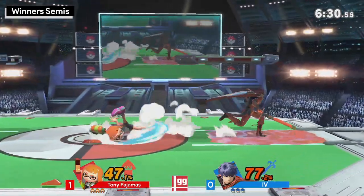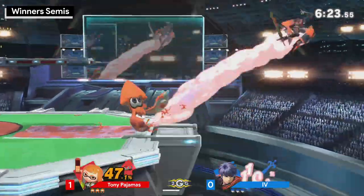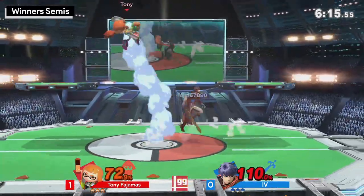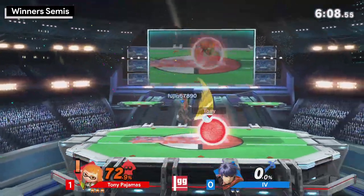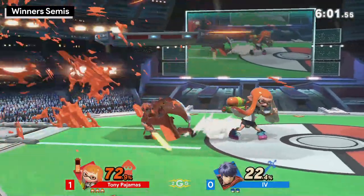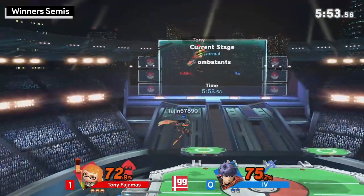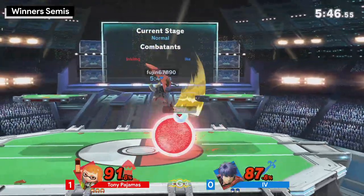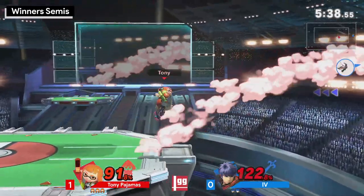We're seeing the Ike pick — might actually be a great stage for Ike, and not too bad of a matchup in the sense that if he intercepts Inkling's approach he gets a huge combo that can potentially lead to kills at very early percents. But I don't know how he got hit by that roller from almost full screen. Big jab, easy 22 percent. He's got to be careful recovering against that splat bomb because Ike's up-B is going to get blown up if he doesn't time it well.